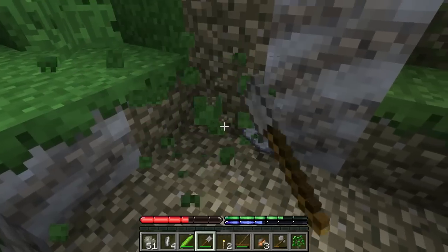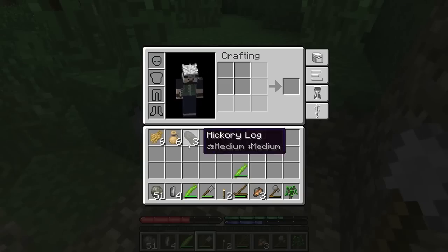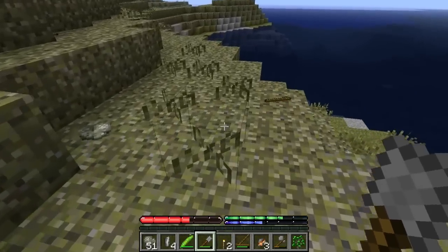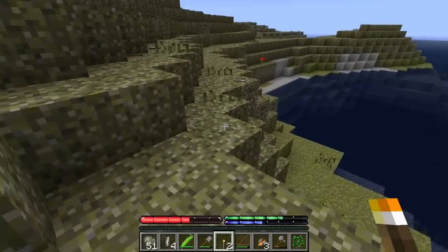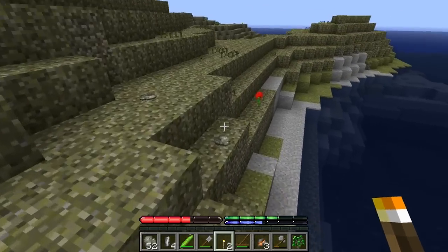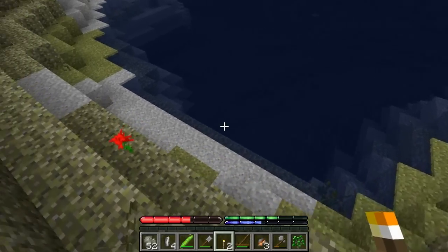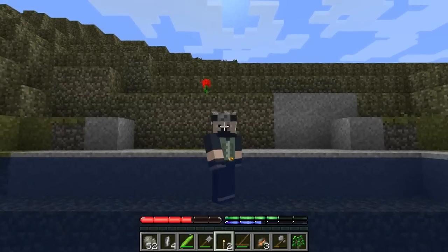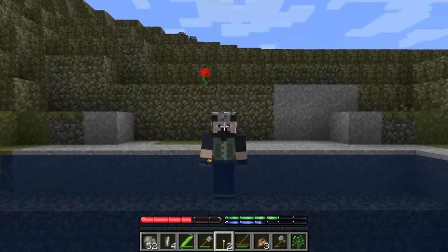My character is getting pretty thirsty here too. We can't make a pickaxe using just stone tools - you need metal for that. Let's take a moment and dip our feet in the water. I believe the character can drink water through his feet. Let's watch that blue thirst bar. Actually it hasn't gone up at all - do I have to go all the way under?